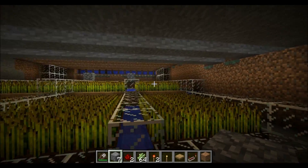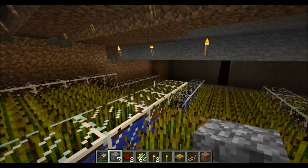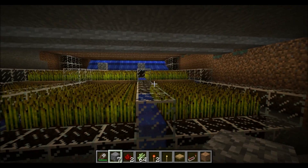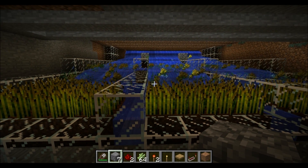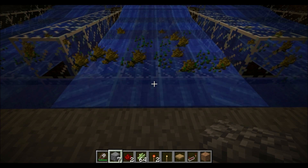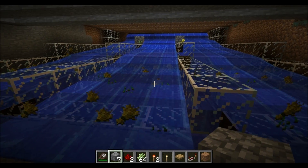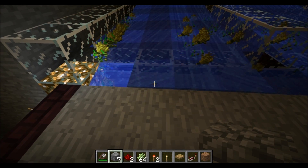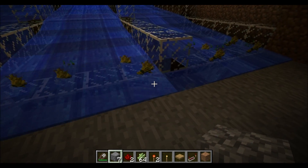I have redstone all through the walls leading up to these pistons up here, which are holding off the flow of water. Flip the switch, the water will be released and the wheat will be harvested as you can see — it pops it all off and brings it all down here for you. This isn't really compatible with a five-minute timer because you will have to replant everything, since there's no way to automatically plant wheat right now. So it is just automated, not automatic.